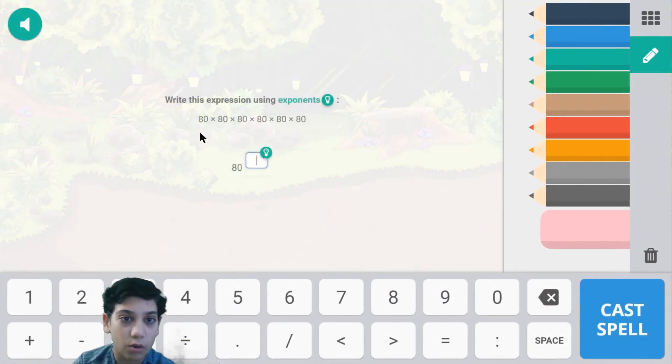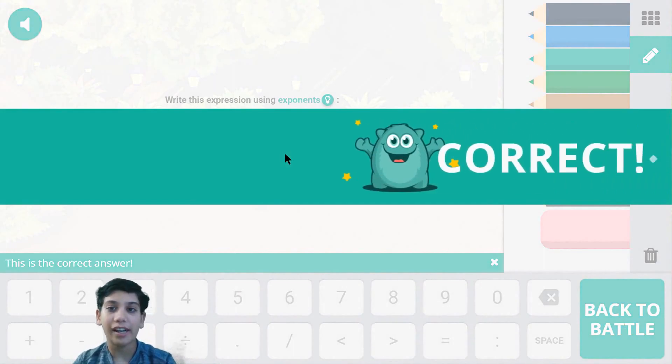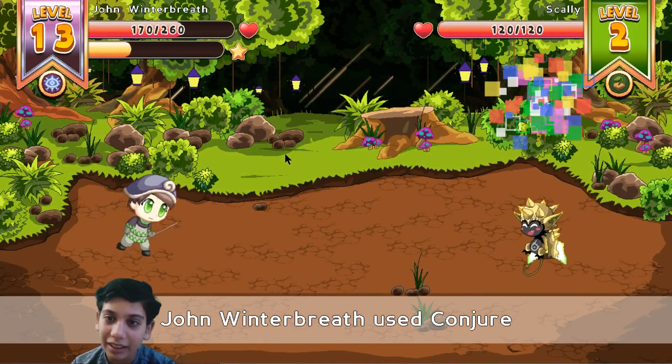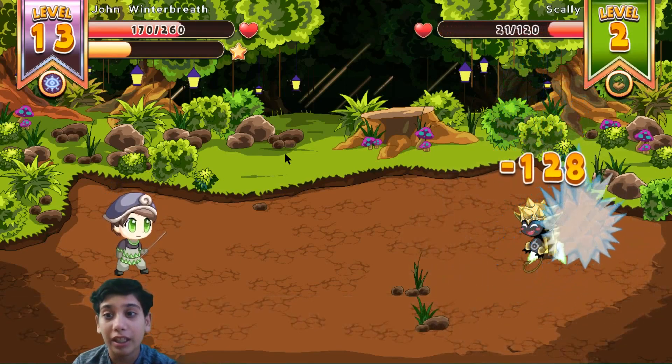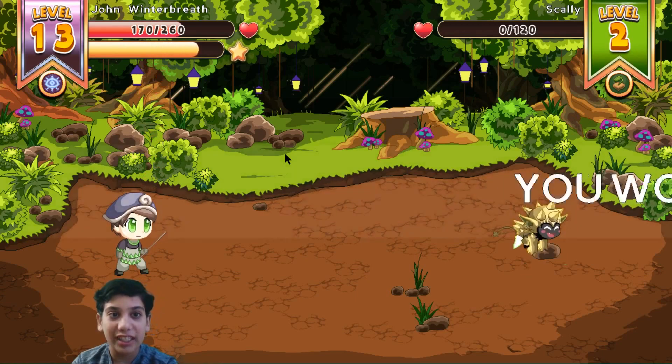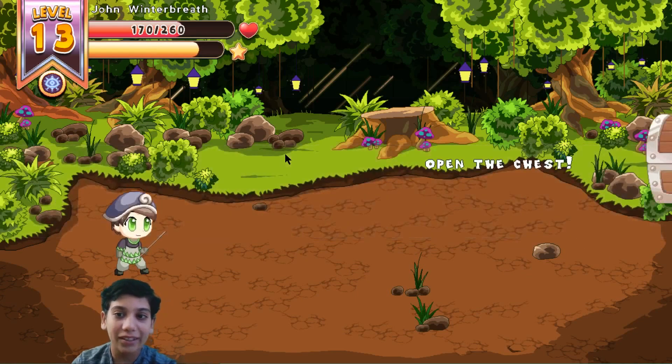Now let's find out: 1, 2, 3, 4, 5, 6 - so that is 8 to the power of 6. Got the answer ready! Yahoo! How much damage will we do? Another big iceberg - 120 in damage! That is like 8 more than this guy's health! Right on!